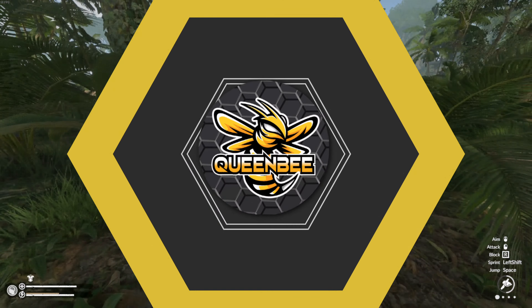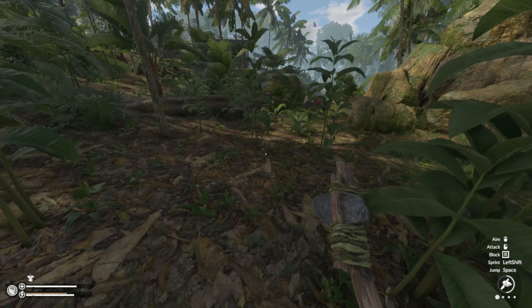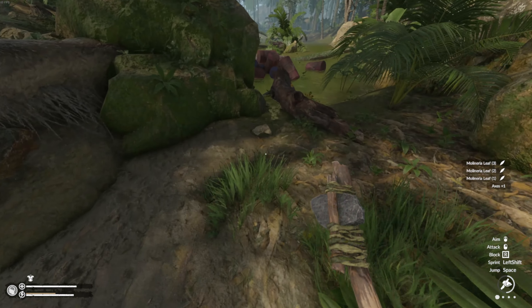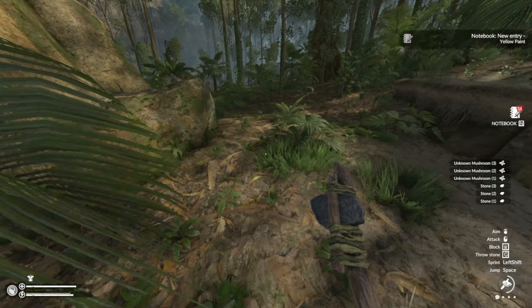Hello survivors, welcome to the jungle and to my Green Hell Top Tips and Tricks Guide. In Green Hell you'll be battling against the brutal and unforgiving wilderness where nearly everything is out to get you. Survival isn't easy - you're bound to get hurt, so this guide will walk you through the key aspects of ailments, injuries, health and healing so you can not only survive but thrive in this harsh environment.